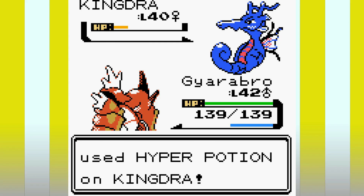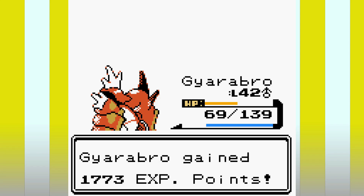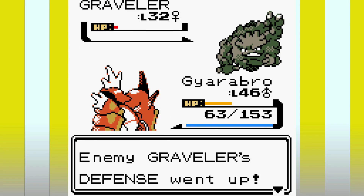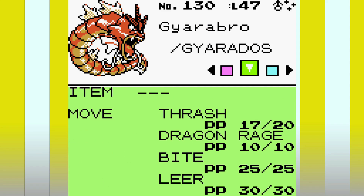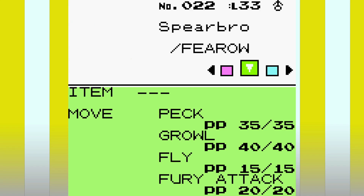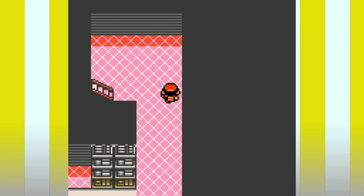We run into our rival in Victory Road but Gyarados makes quick work of him, basically sweeping. Our team is looking really weak so we need changes — we add Swinub, and in Victory Road we catch a Golbat and a Graveler. Since they're in Victory Road they're pretty high level with decent movesets. Our final team: Gyarados with Thrash, Dragon Rage, Bite, and Leer; Swinub with Powder Snow and Tackle; Machoke with Karate Chop, Leer, Focus Energy, and Low Kick; Graveler with Magnitude, Rock Throw, Harden, and Self-Destruct; Golbat with Wing Attack, Confuse Ray, Supersonic, and Bite; and Spearow with Peck and Growl.